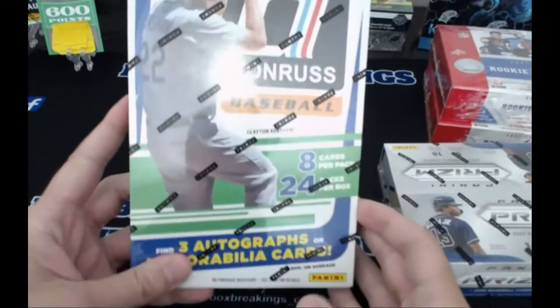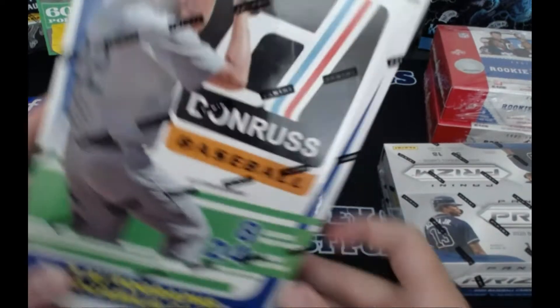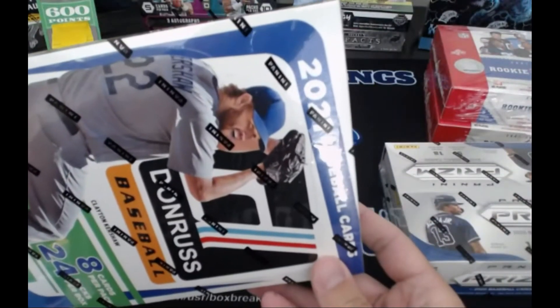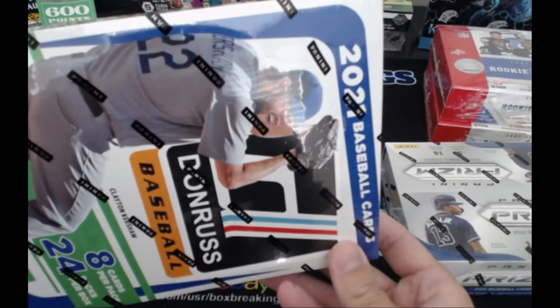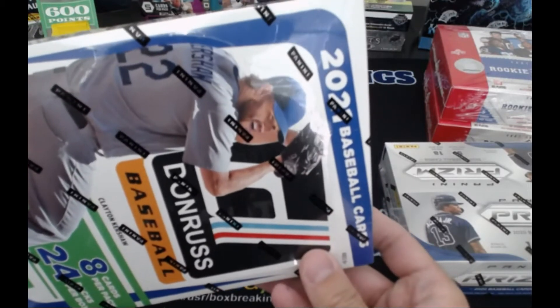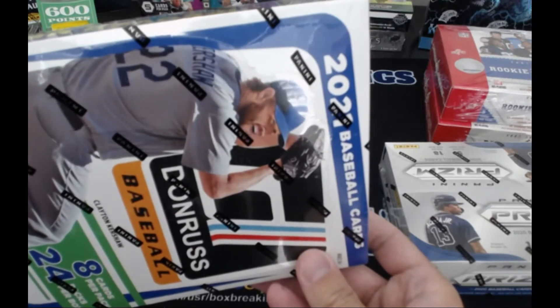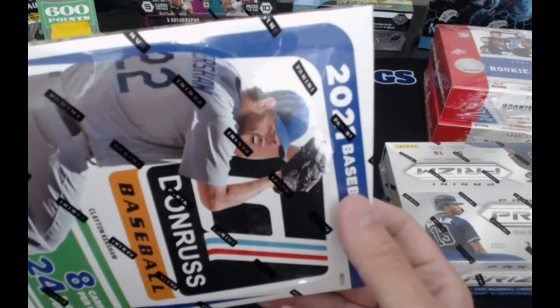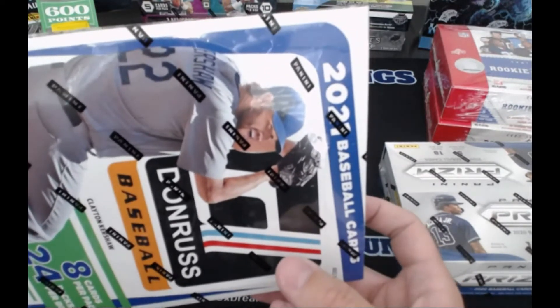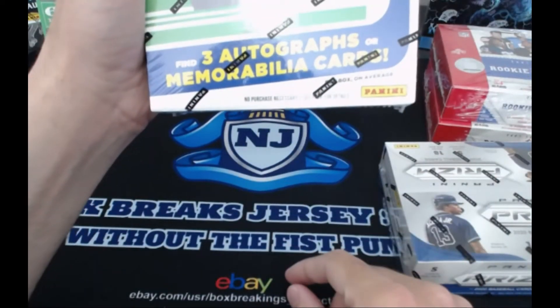We also picked up the just-released Donruss Baseball - brand spanking new, just released Friday or Saturday. That's brand new, 2021. That's got three autos in the box. I haven't personally seen any box breaks, but I like to get new product and keep it fresh. It has eight cards per pack and 24 packs.